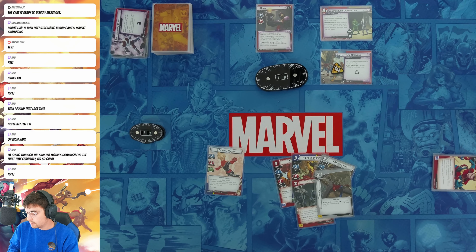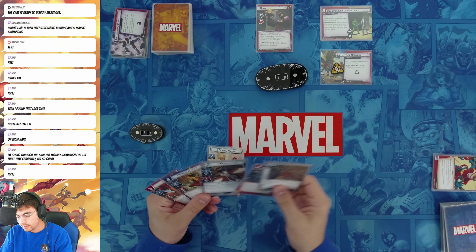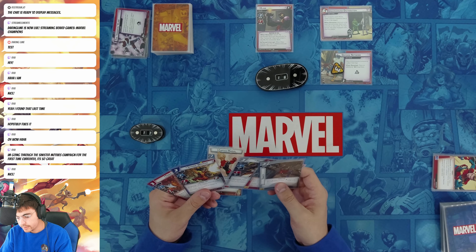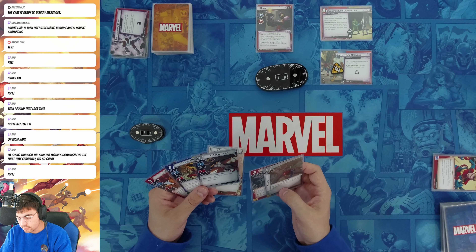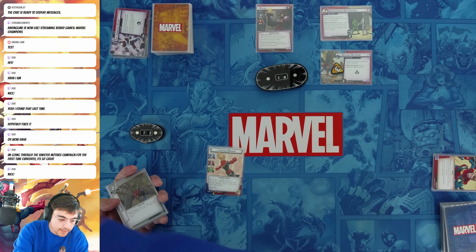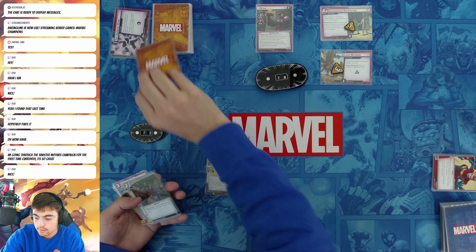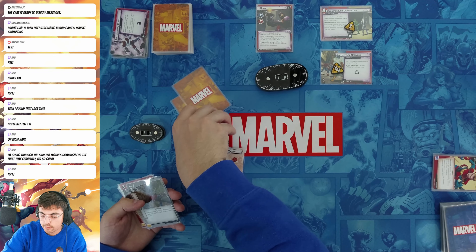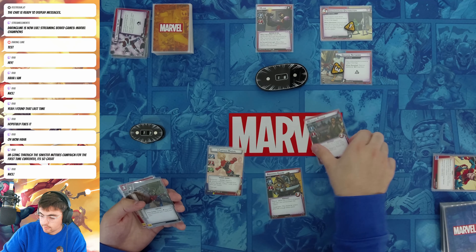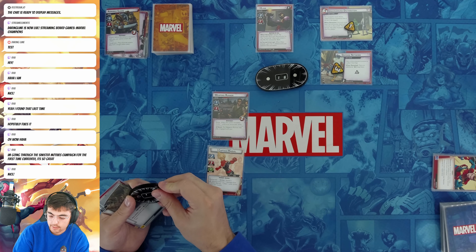Draw two cards: Tenacity and Attack Team. I'm probably looking to play... Spider-Woman is so good against Claw to protect against those advances. It's kind of tough. Main scheme goes up by one. Claw attacks me — he gets two boost cards for this. Two damage, and then he attacks me for one, bringing me down to nine health.